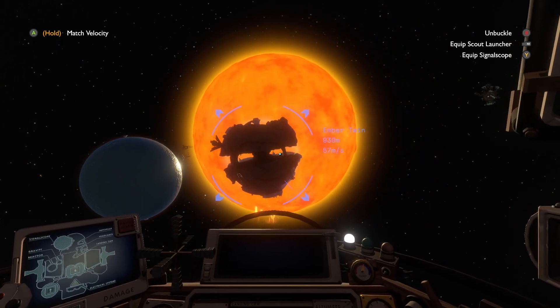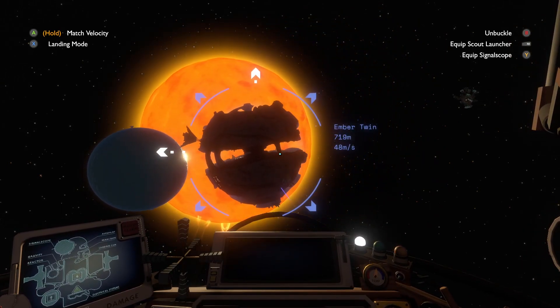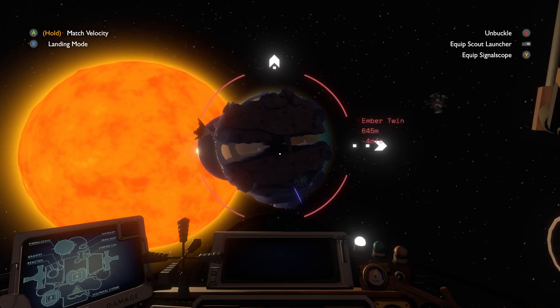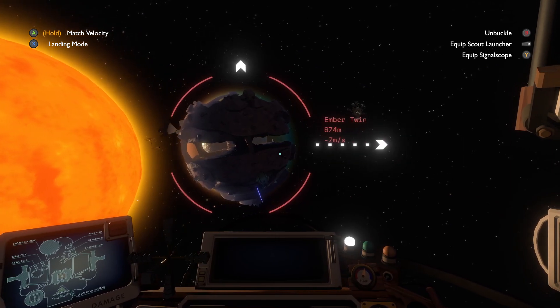The first thing we need to understand is that the player is always going to want to find something interesting and go to it. At which point, you should let them find something interesting and go to it. And when they go there, you should let them find something interesting and go to it. So here, for example, we've come over to this red planet because it looked interesting in the night sky.